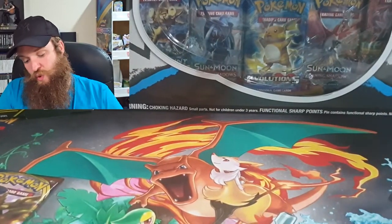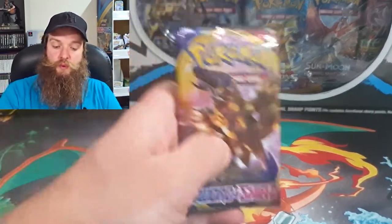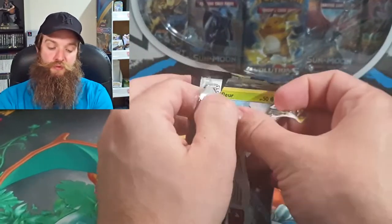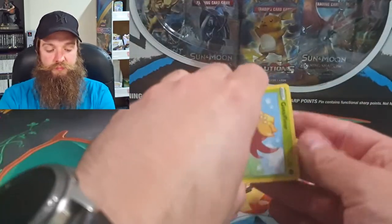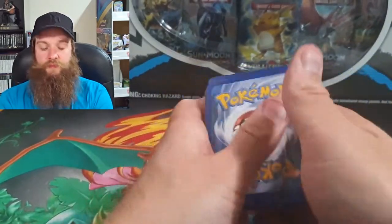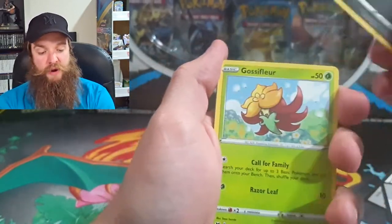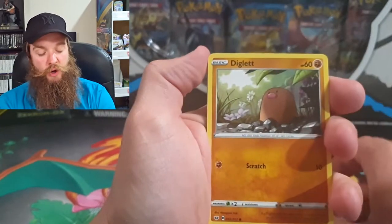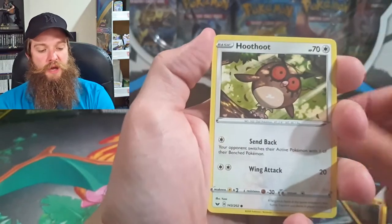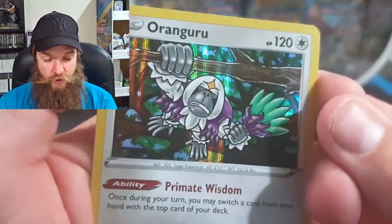Guys, we've got one pack left — one single pack left. Will this last pack bring us luck, bring us magic, bring us anything? I'm not hopeful. Come on, Sword and Shield, don't let us down. We just want one ultra rare — can't go a full video without one, it's against the law! Goldeen, Diglett, Skawovet, Hoothoot, Rotom Bike, and an Oranguru holographic.